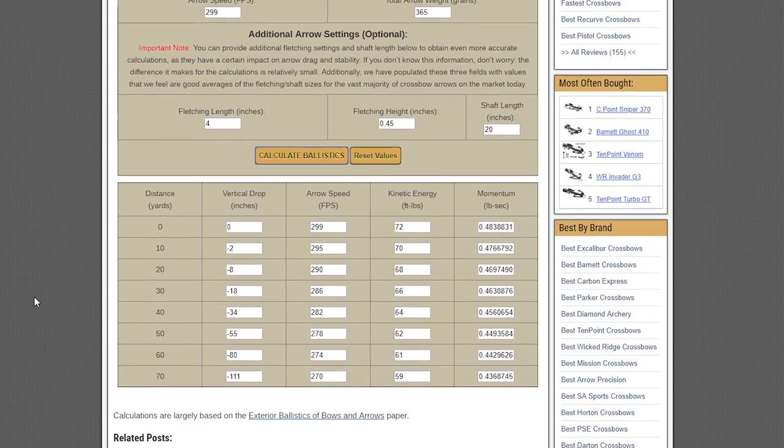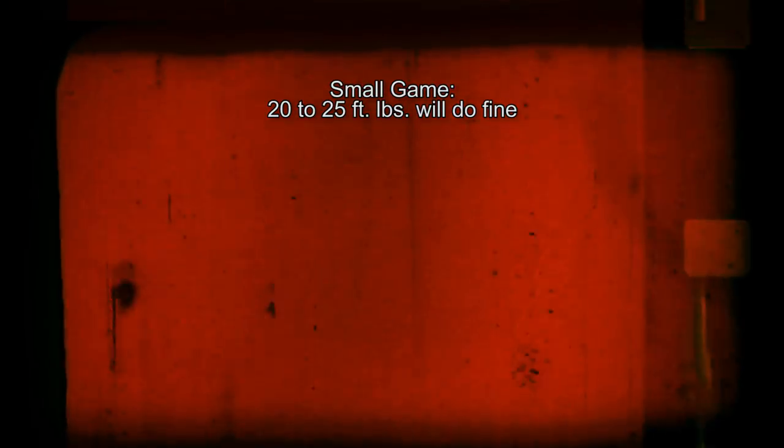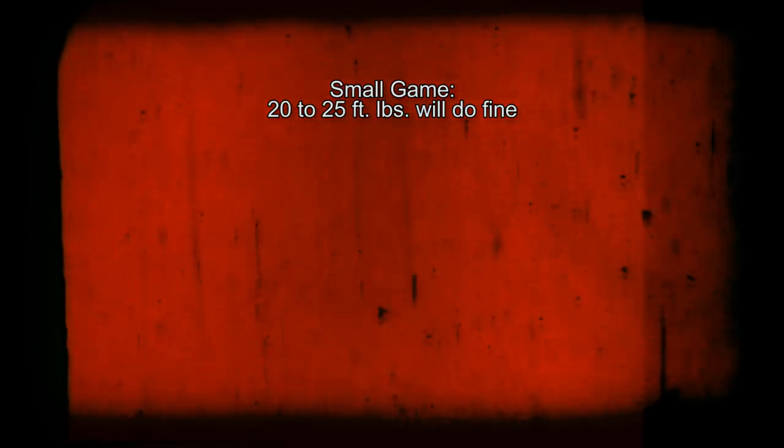Once we make those calculations and find out our amount of kinetic energy, what do we do with that information? How do we know if that's enough to hunt a certain species? I did a lot of looking around on the internet — go to Google and type in 'kinetic energy black bear' or something like that. I found consistency across sources: for small game like squirrels, rabbits, and other small game, 25 foot-pounds of kinetic energy is going to be enough.